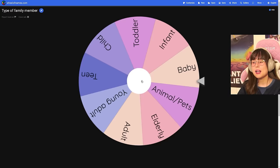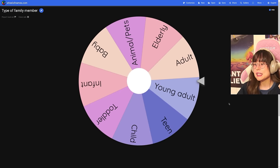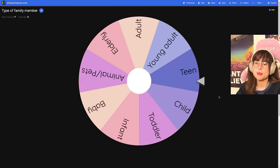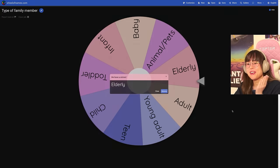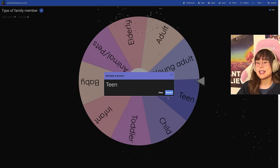Spinning for family member types: a child, an adult, an elder, another elder, another elder, and a teen. So we have a full family — a teen, some adults, several elderly people, and a child. Let's make them a house!